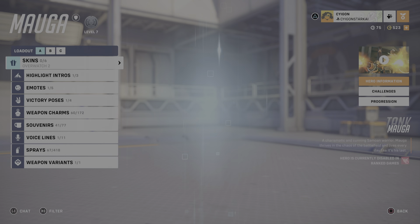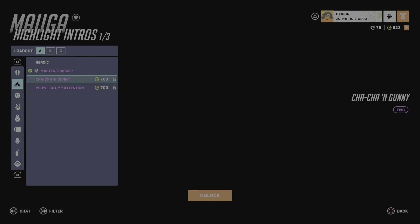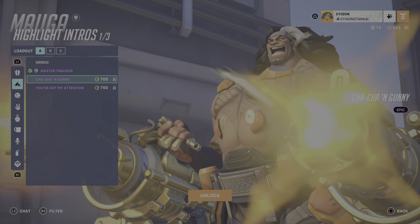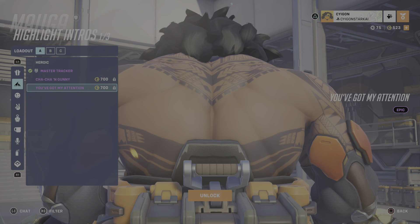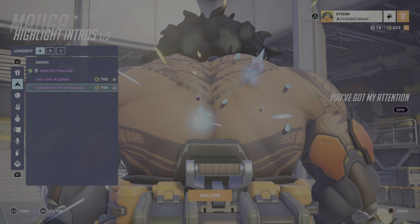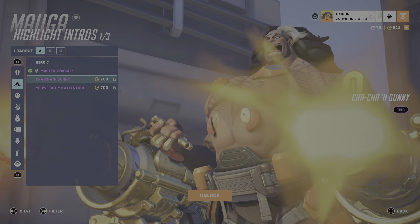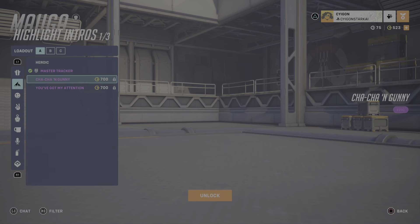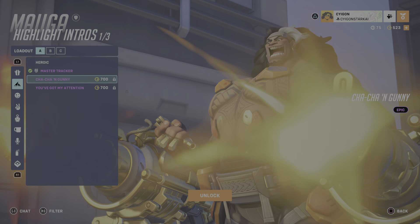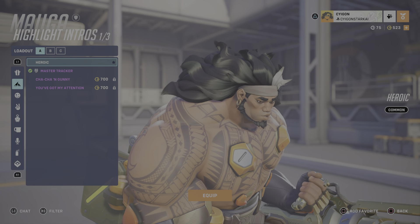Here's the highlight intros. Cha-Cha and Gunny. Even probably future highlight intros aren't going to be as good as these. Cha-Cha and Gunny is by far going to be the best gold gun showcase highlight intros. Let's see how it looked real quick, actually. Yeah, Cha-Cha and Gunny.